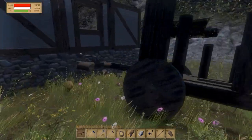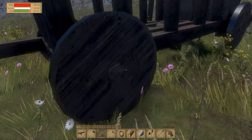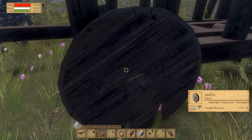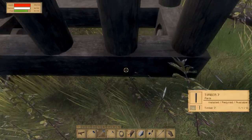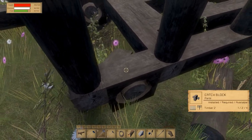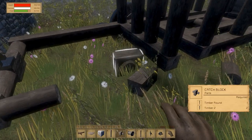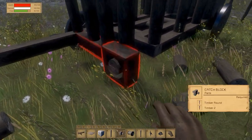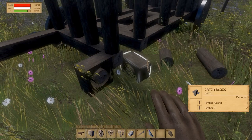I will need a few timbers and I'm basically gonna move the wheels forward. I'm gonna destroy the wheel - this one. And destroy this catch block. Okay, this thing should hold. Replace the catch block here. I'm just gonna move this thing away, rotate it like this, place the wheel - there we go.